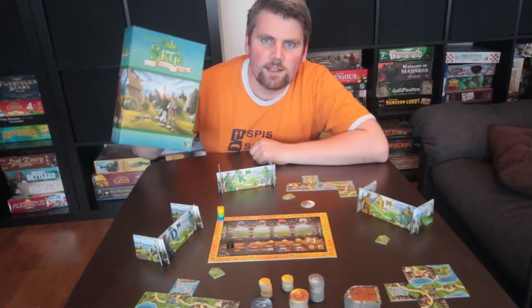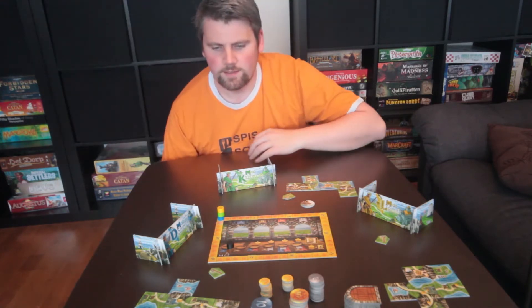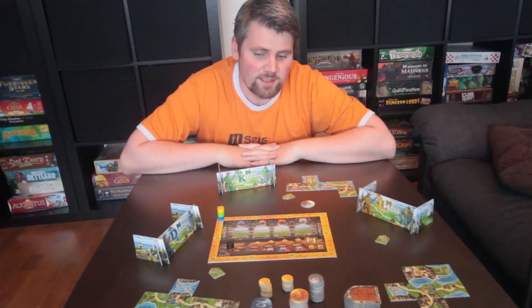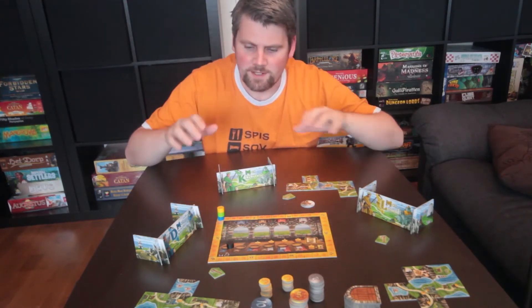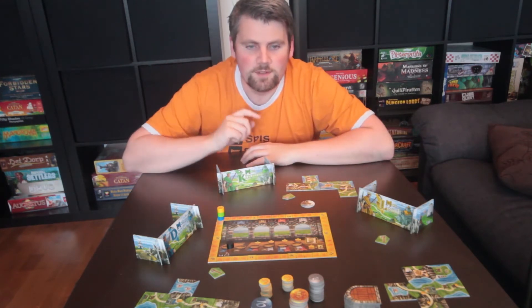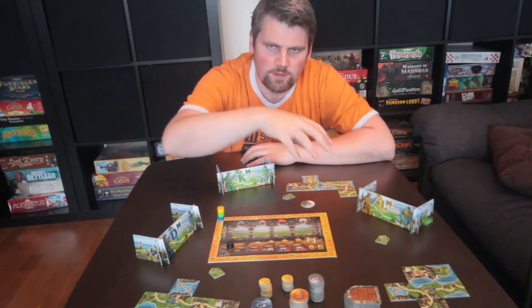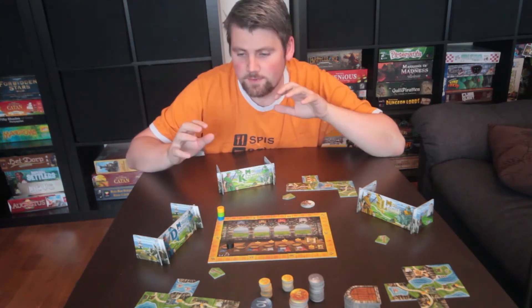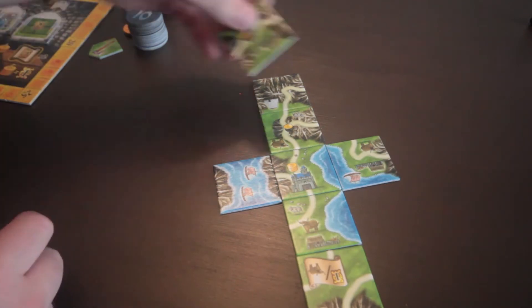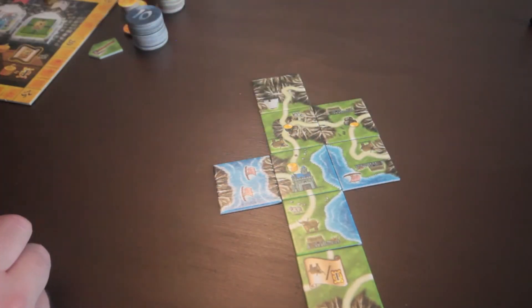The game Isle of Skye, from Chieftain to King, is a small box and it does not have a large footprint on the table — well, it does actually, because you need some space for your actions, because these are moving around and the kingdoms are expanding. But notice the kingdoms are their own, so you have your kingdom to worry about and the other players have their kingdom to worry about. You can't mess with other players.